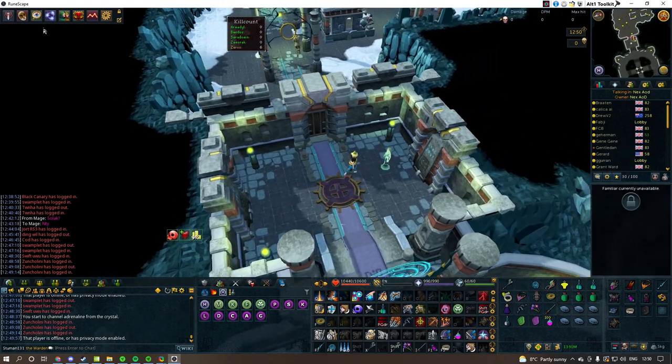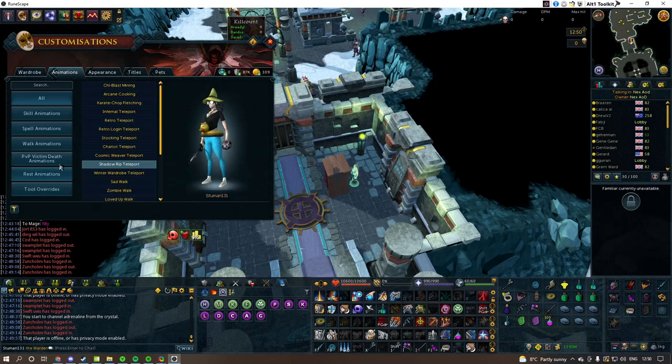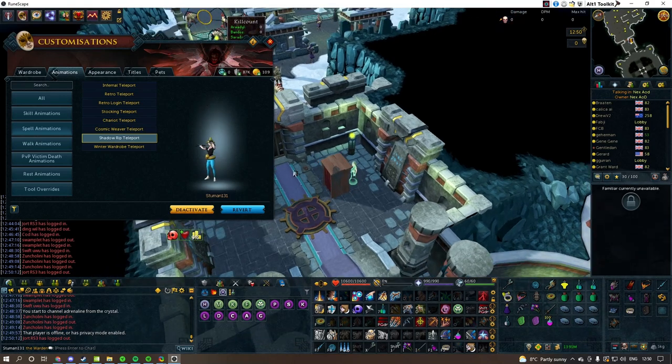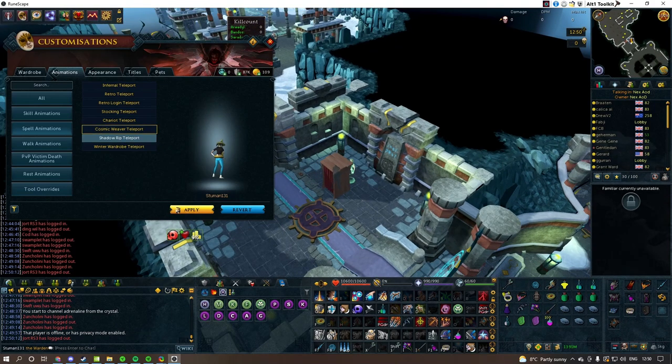There's another thing but it's kind of unlucky if you don't have it. If you go into your teleport animations and go to Spell, there's a very specific teleport — the Shadow Rip teleport — it teleports into Wars Bank a tick faster. So if I remove it, you'll be able to notice the difference.